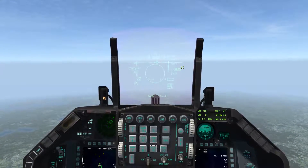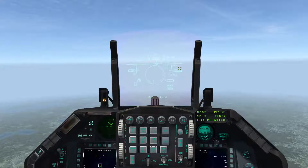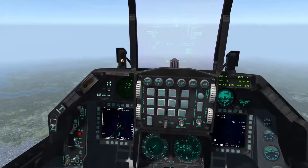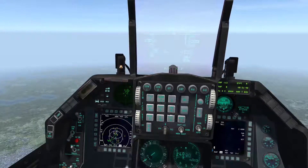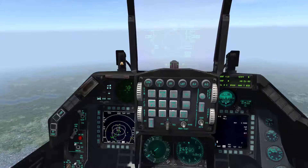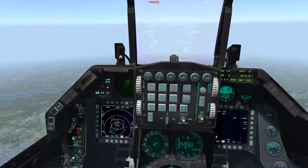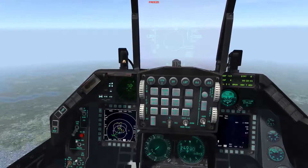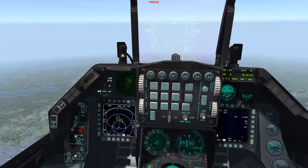A couple more things about the HUD. I'm at a fairly high altitude, about 25,000 feet. The higher the better with HARMs - you get more range out of them. That's your HARM Attack Display. This is an extremely simple way to engage targets, but I find it's relatively inaccurate - it's not going to be your ideal setup, but it works fairly well for SEAD missions.